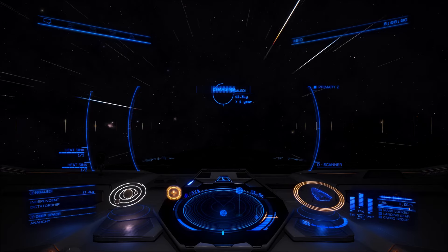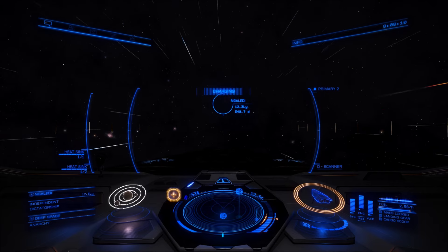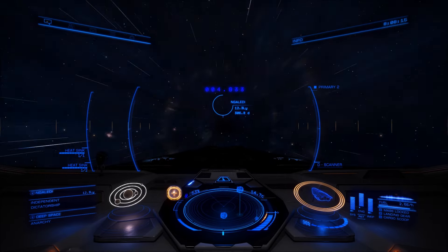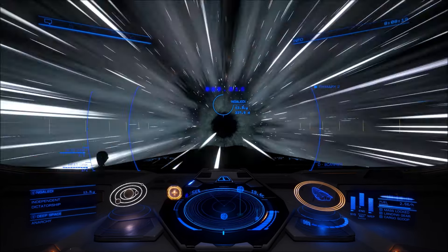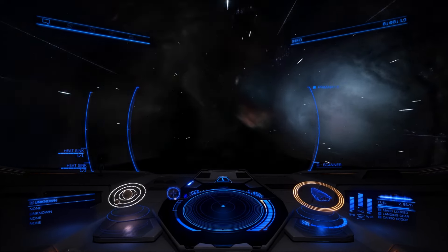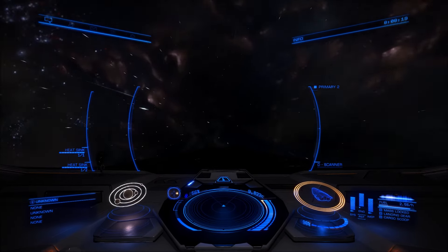After that we shall go and try out the fighters around the planet, getting one into the atmosphere - or the surface side, since there's no atmosphere. We will try and see if the fighters can be deployed. Apparently there are supposed to be new points of interest as well, so we'll see what the changes are with those.